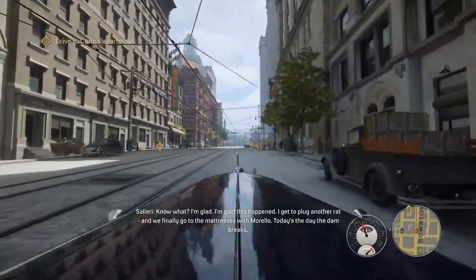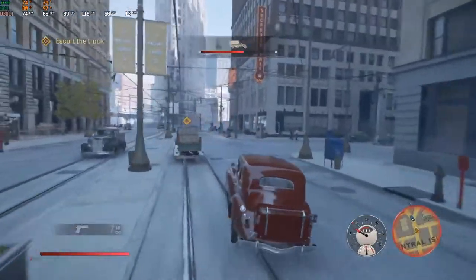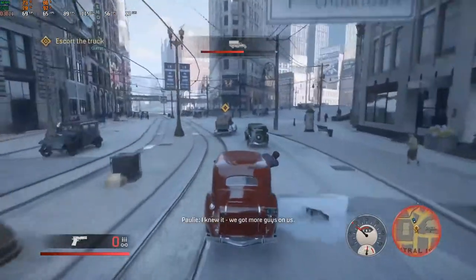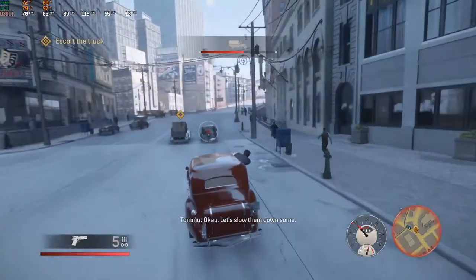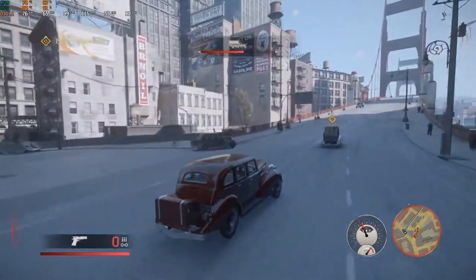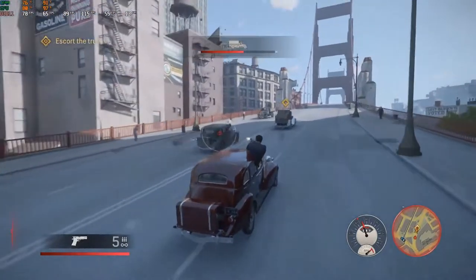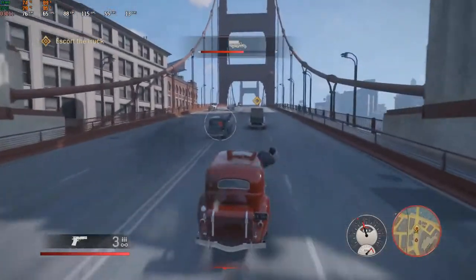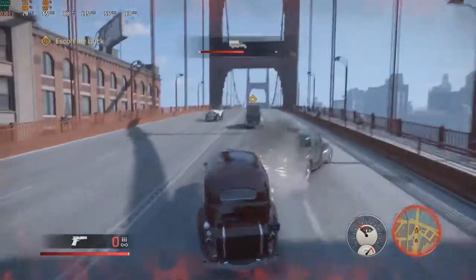Car combat has also seen an improvement. You can actually hang out the window and pop shots off, and you get an indicator of where your shots are landing along with a hit marker for when you actually get a kill or a hit. Other tweaks to the difficulty and newer elements in the game have also made it a little more accessible for anyone interested in the Mafia trilogy who hasn't played the first one, or who downright refuses to play the Dark Souls of 2002.